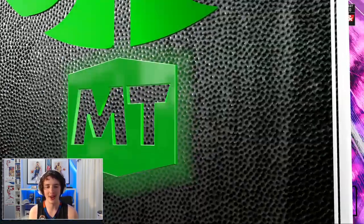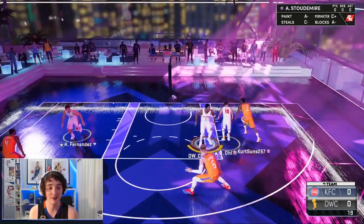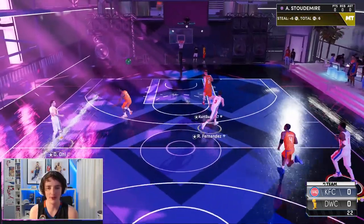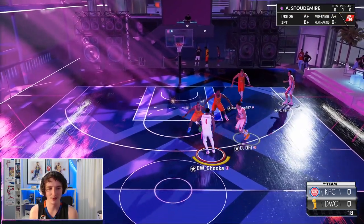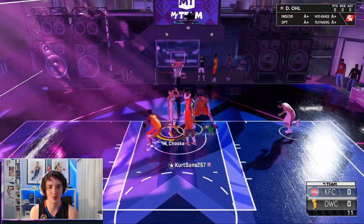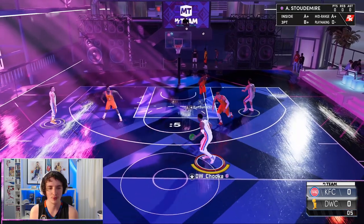Alrighty, here we go, jumping into our first game using this Amari Stoddermeyer card. I have actually used him and finished all of his challenges — there are three: blocks, rebounds, and points. Hopefully here it's going to be a bit harder to go off the dribble. He's got Chris Bosh defending him, but hopefully we can get a few points. This card does have interesting animations — he gets some good off-dribble animations.